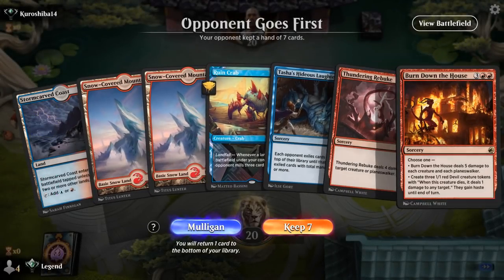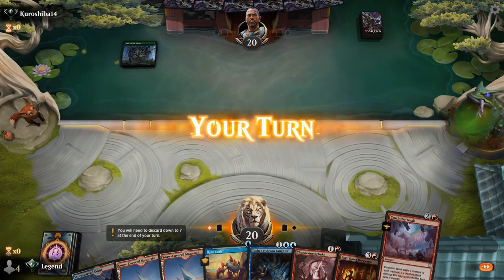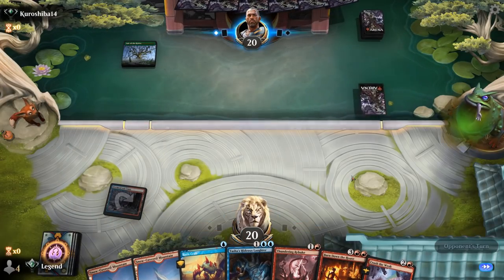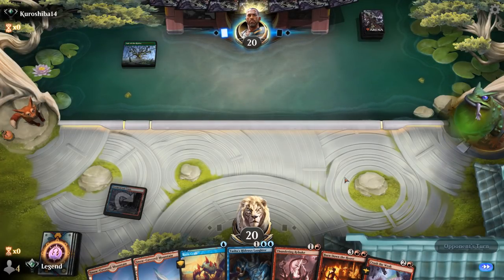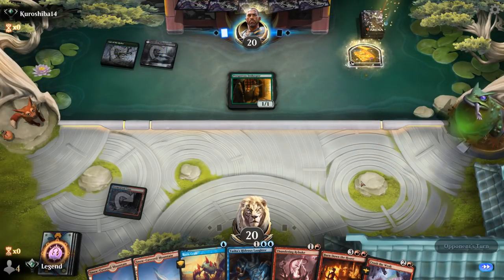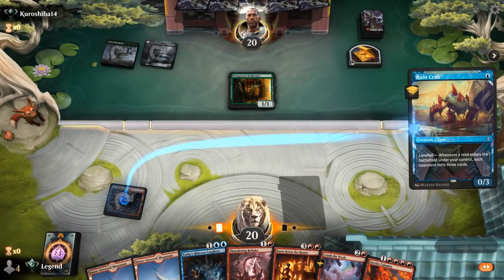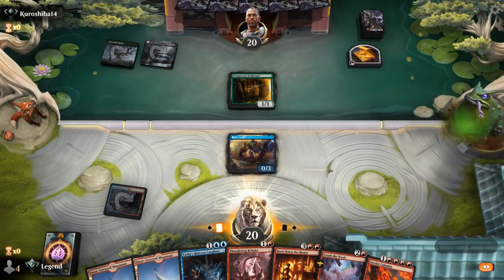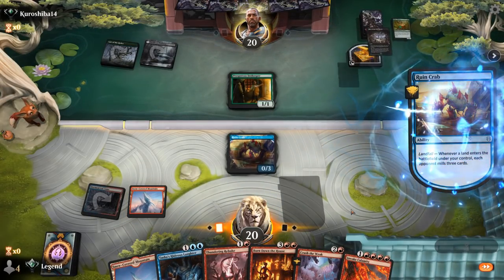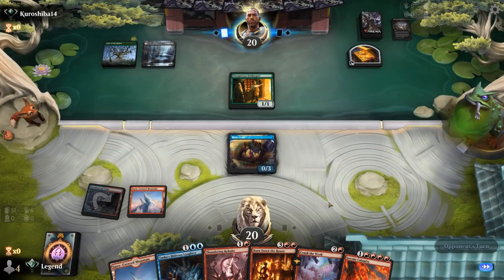Game 4: we're on the draw with a keepable hand. We'll eventually need double blue for Hideous Laughter, but an early Crab can start milling and we have a couple of Sweepers for interaction. We're up against Lair of the Hydra — possibly mono-green, a Naya Rune stack, or Black-Green with Inkkeeper. It should be a mid-rangey deck, which is a good matchup for Crush the Weak and of course Hideous Laughter and Calamity.